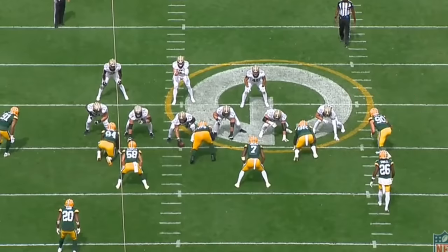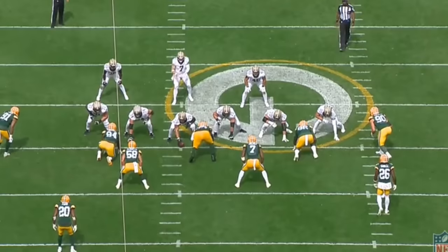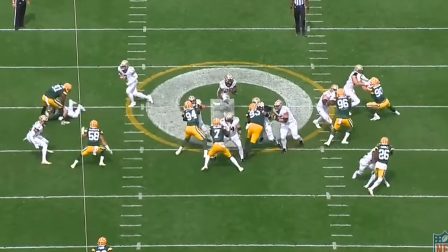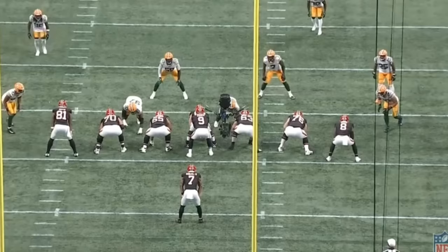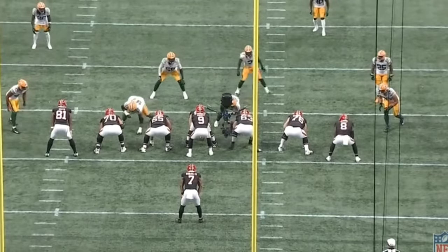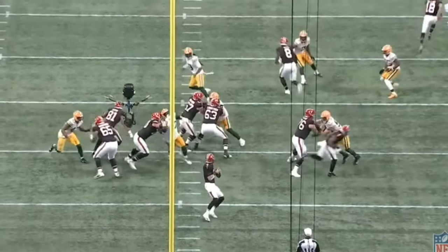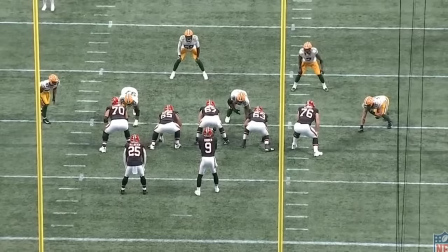Here's another nice rep — Van Ness resets the line of scrimmage, throws the tight end off, gets off the block, and makes the play. The running back only picks up about one yard. Both hands land right to the tight end's chest, he creates separation, gets off the block, and blows it up when the running back tries to bounce outside. On the next snap, Van Ness gets blocked by the right tackle, swipes away the tackle's leverage, gets off the block, and gets a nice hit on the quarterback — even knocking the ball away. This is the pass rush technique he just needs to continue to fine tune.